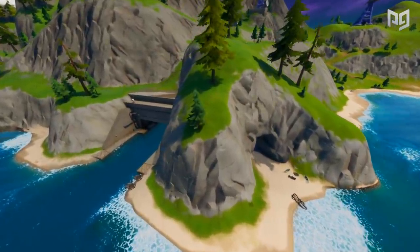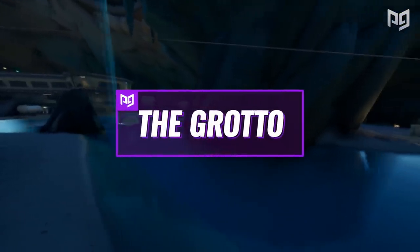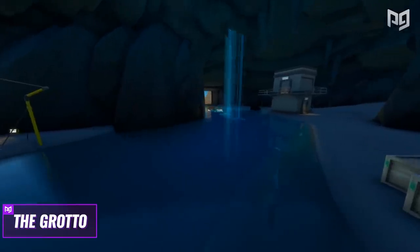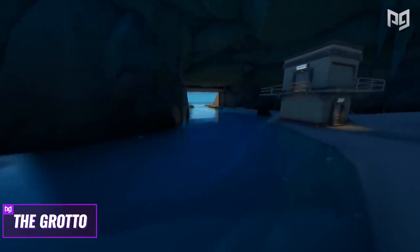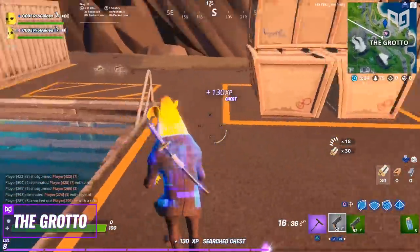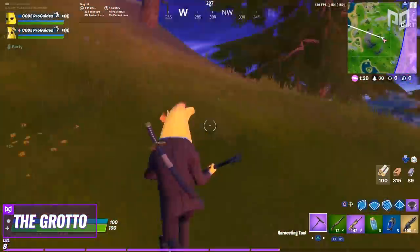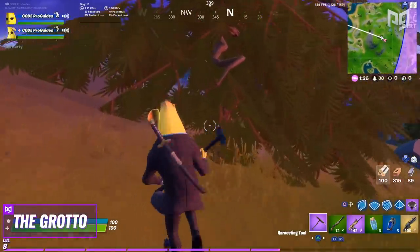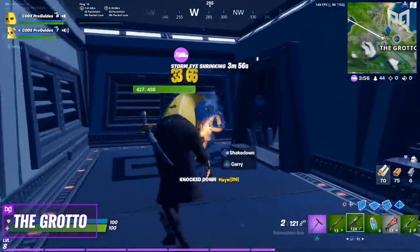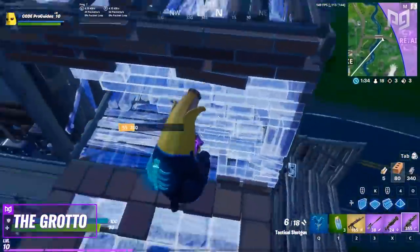Now onto the east side of the map, just south of Dirty Docks, is the Grotto. Our first impressions were like, did Epic just add the Batcave of Fortnite? This underground layer was super interesting to explore and it reminds me of Batman. In terms of loot, we counted 10 chests here, although we might have missed a couple. Materials are alright, nothing special really — there's a bunch of random stuff you can destroy, but it doesn't give you much. You'll definitely have to explore the surrounding areas if you want to fill up on mats. The boss here is named Brutus, and if you manage to take him out, he drops a mythic minigun. I feel like this is going to be such a popular spot because of this weapon.